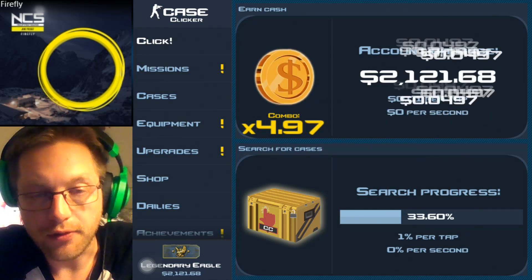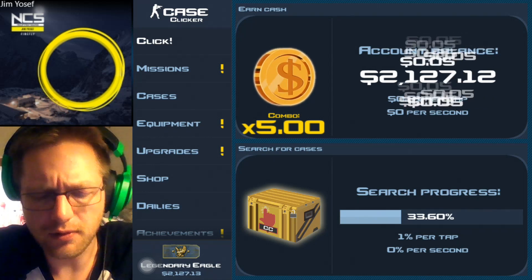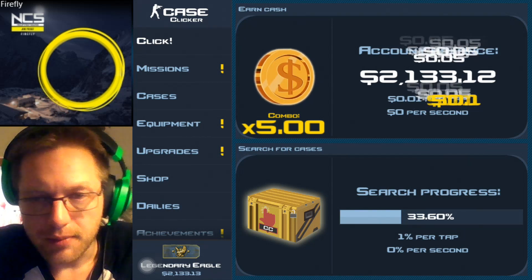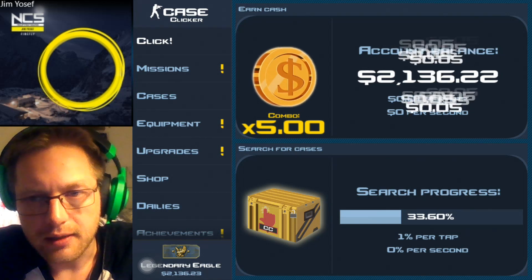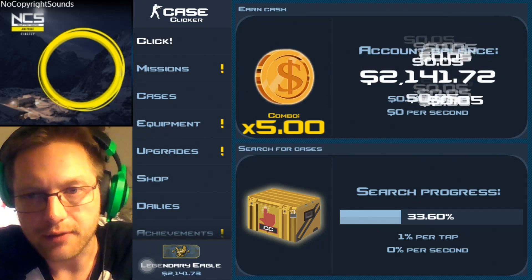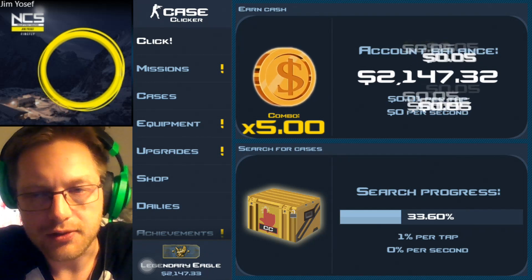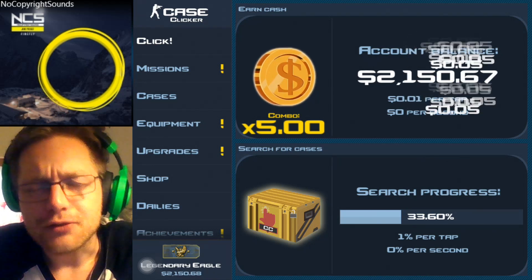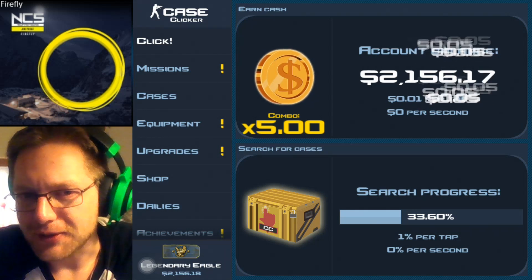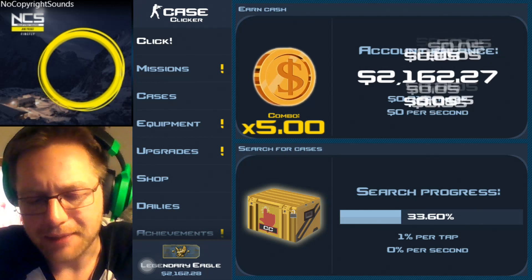I'm expecting another Case Clicker game update before we get there. I've heard rumors about getting float, fade, and some of the crazy stuff from real CS:GO — plus online jackpots. I've been away from the game studying for exams all week, but the last I heard we were getting an update this month in February, which possibly means March for iOS players like me. If we actually get real online jackpots, I'm going to be playing around with that a great deal.